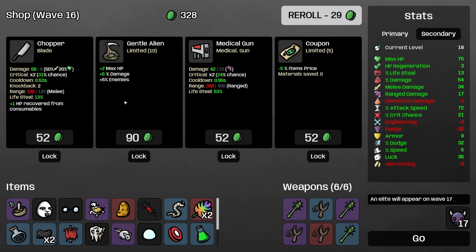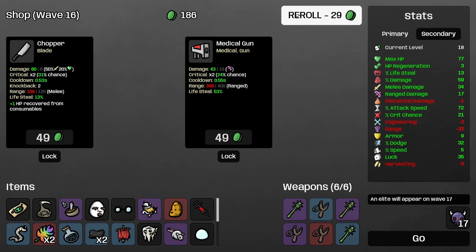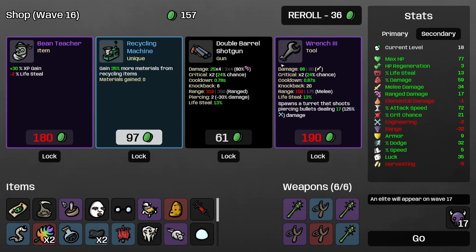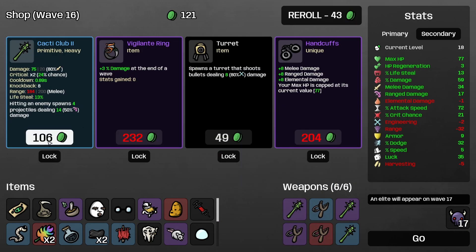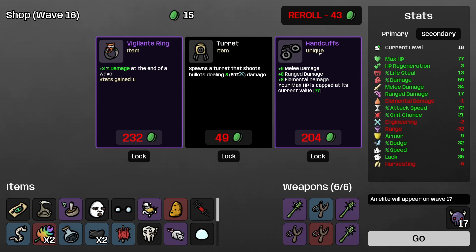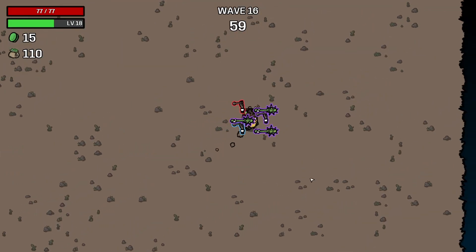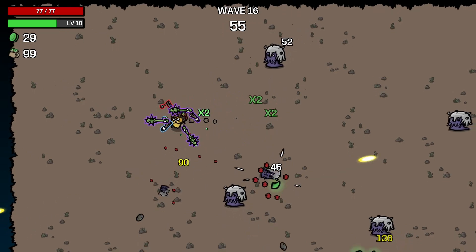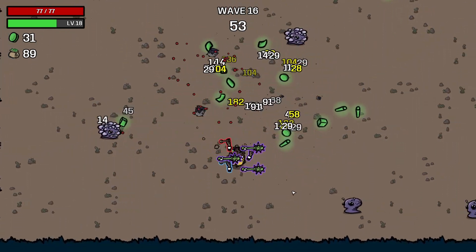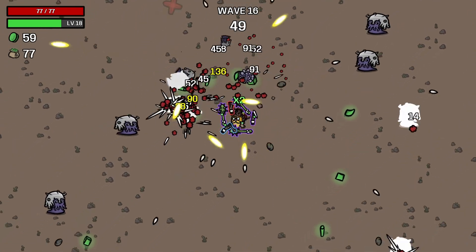Gentle alien — more enemies. Cycling machine, that's not a good spot. Another Cacti Club. Handcuffs is getting a bit more tempting now, so I'm going to lock it. Maybe we get it next time. We've got the magical leafs that are going to get us like six health or something per round.